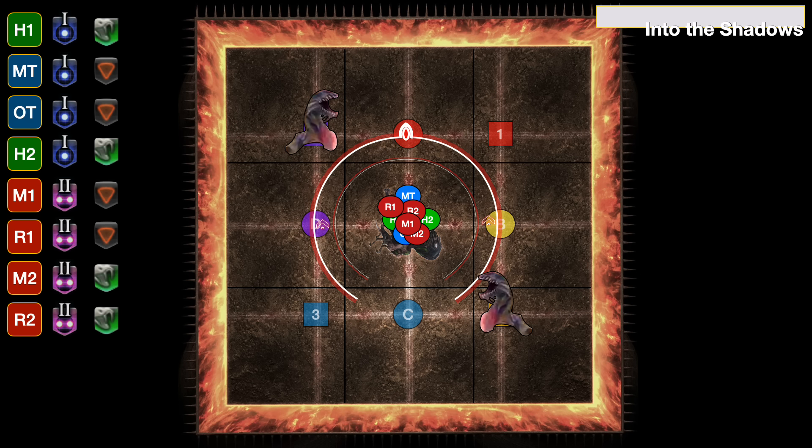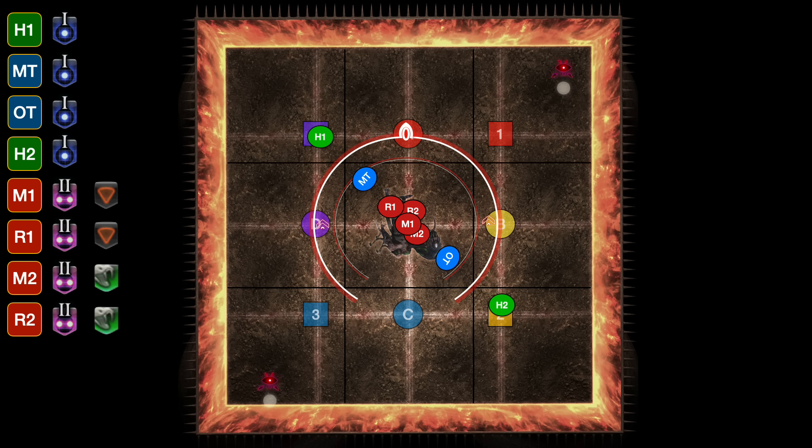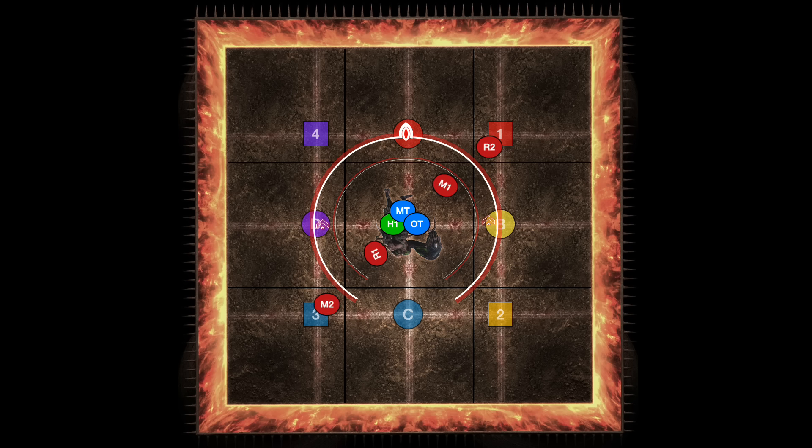Note that the timing's delayed here. The adds appear, then the gaze goes off and now we get to work. First, the tanks are the first ones with the gaze attack. They gaze their add and then the healers step on to kill. Once again we look away from the second set that'll be on the other intercardinals, and now this time it's M1 and R1 with the gaze, and M2 and R2 with the kill. With all this done, stack up middle and heal up.